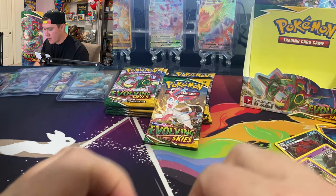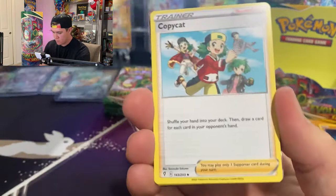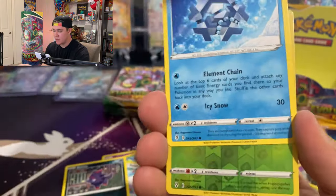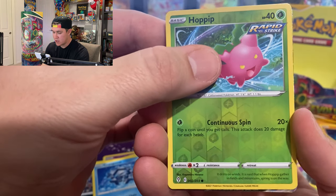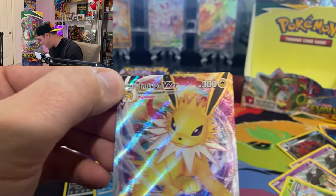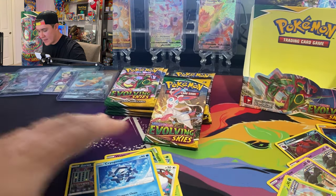I promised you guys another hit, so we've got to get another big one in here. Wobbuffet — you don't ever get to see enough Wobbuffet on cards, glad they included him. Copycat... I see something in the back — another white code card, which is insane. Oh no way — it's another Jolteon V-max! These Eeveelutions like doubling up on me — two Vaporeons in Japanese, two Jolteons in the American version.